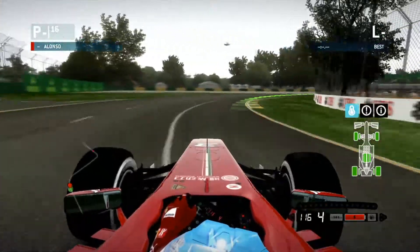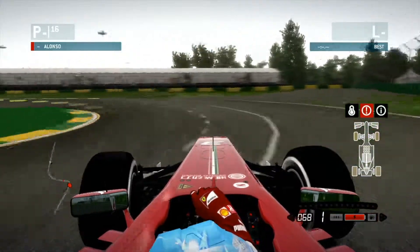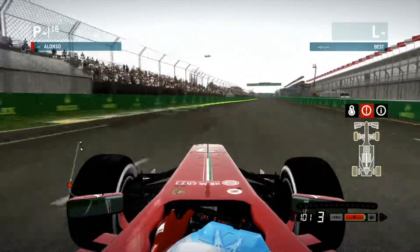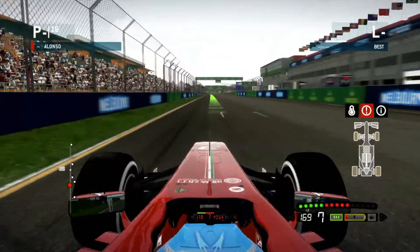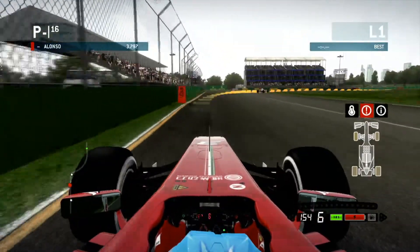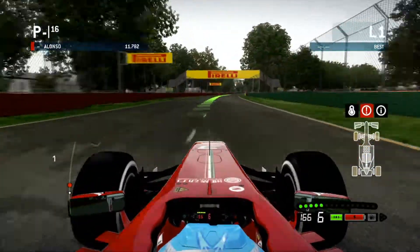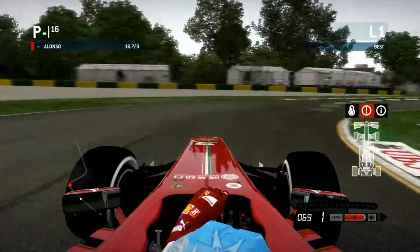Tyres are a little bit warm but they're okay. That's the temperature screen. Off the track — my bad. Here we go, the flying lap. There's going to be a car in my way. Do not get in my way, Button, Perez — I hate you Perez in the game, always gets in my way.